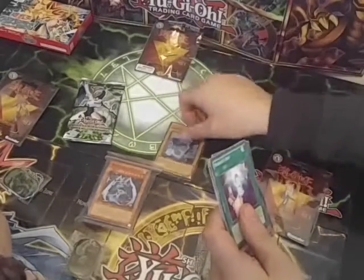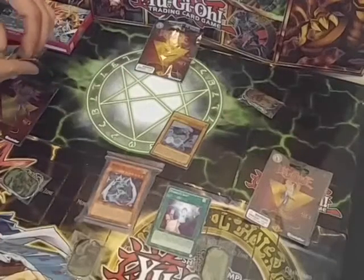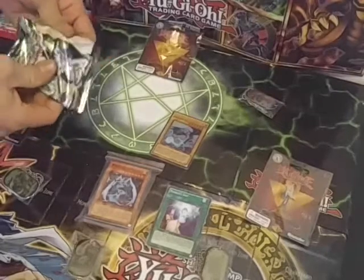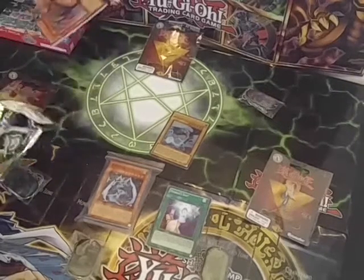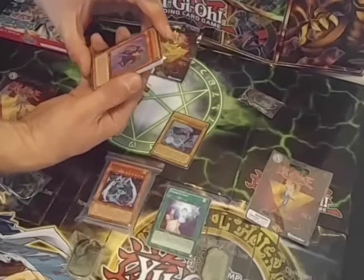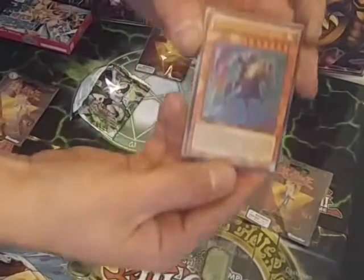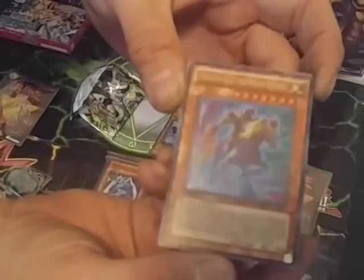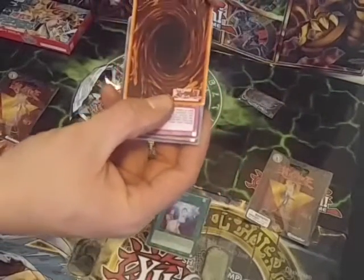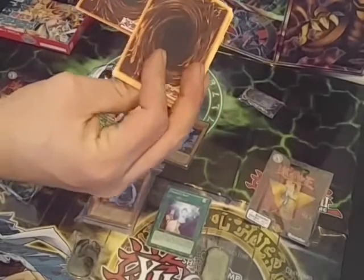All right, we'll set that aside. The second pack — again, the holo is right on top. We have Charging Gaia the Fierce Knight, which is a real card, but that's not it. As you can tell, the coloration is off and the picture's horrible. The back again is orange — it's a darker color orange compared to the rest.